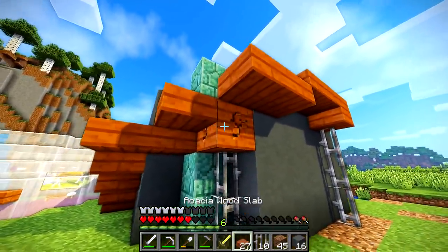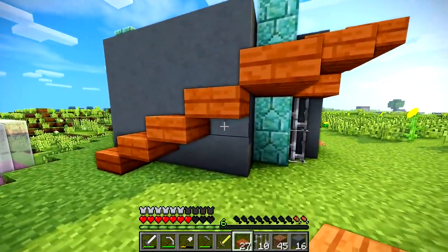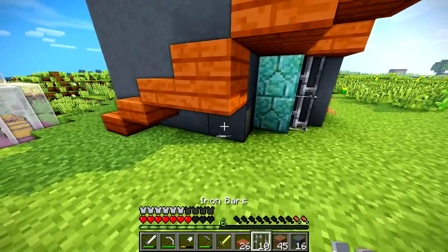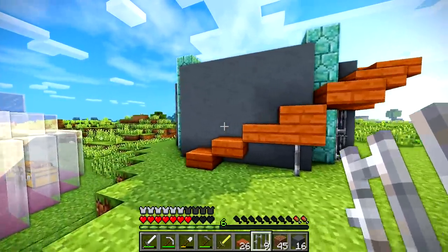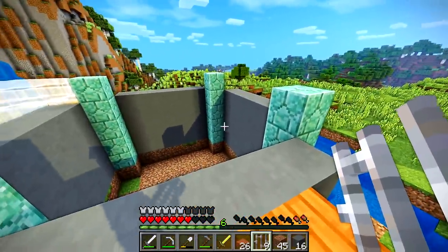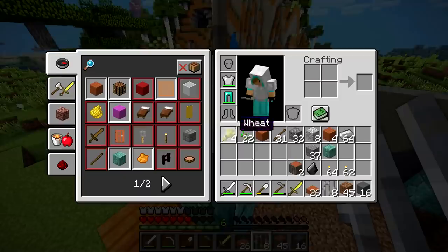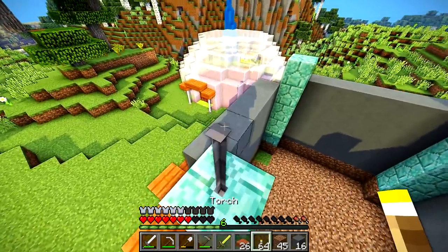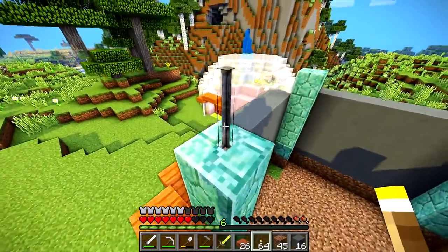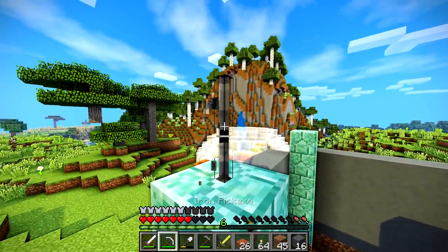That looks a little odd. Does it though? Not really actually. Sometimes I just psych myself out about those things — I'm like, that looks weird. No it doesn't, dude. It looks fine. So now when we walk up here, cool. Can I put one iron bar and then can I put a torch on top of the iron bar? Really? Okay, well we won't put iron bars up here then.